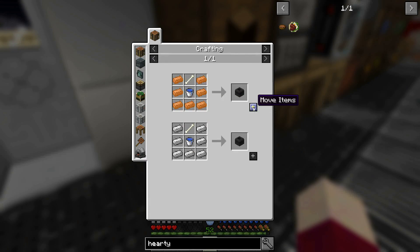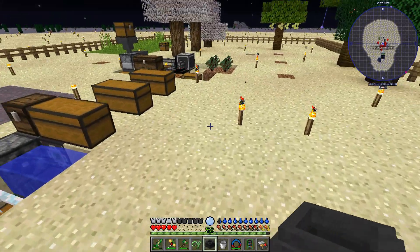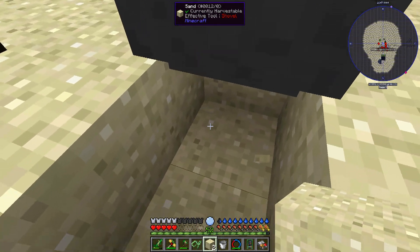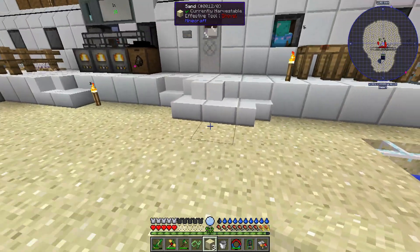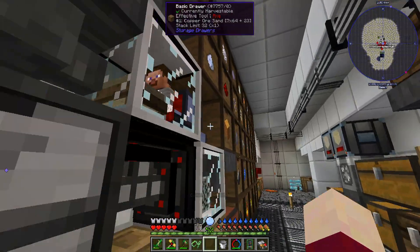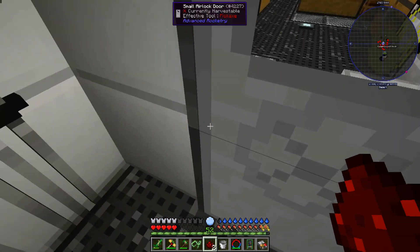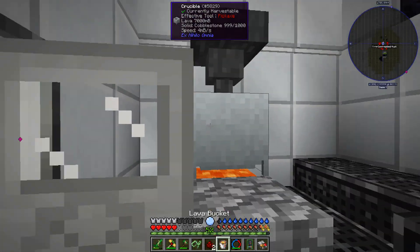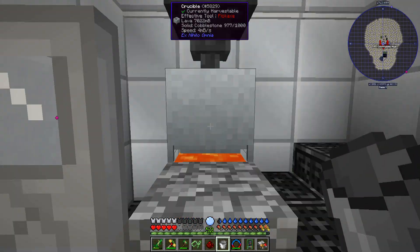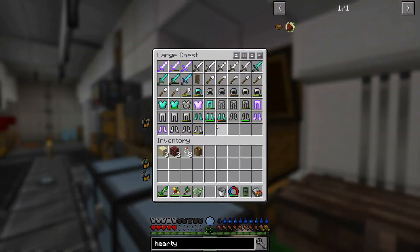We'll grab a bone - there we go. This should take care of all of that, and there we go, we have a cauldron. This is just a regular cauldron, so I don't think we need it to be stoked or anything, but I am assuming we need some fire underneath it. We'll punch that out, come in here and grab a bit of redstone. We should have tons of lava available. We need a bucket. We'll put this in there and get ourselves a little bit of netherrack so we can fuel this.